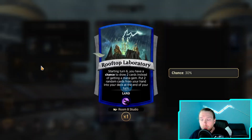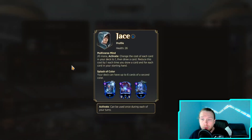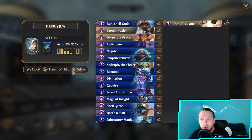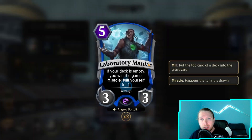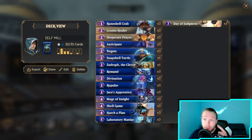I'm running the new Rooftop Laboratory. Starting turn 6, you have a chance to draw 2 cards instead of getting an empty mana gem, and it puts 2 random cards from your hand back into your deck at the end of your turn. Just drawing those 2 cards starting turn 6 will tick down Jace's 20 mana starting ability, and it can put back Laboratory Maniacs that you'll draw again later - then they mill more. But it's really just important for lowering Jace's ability.